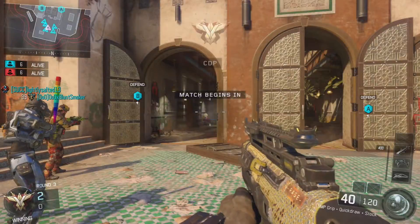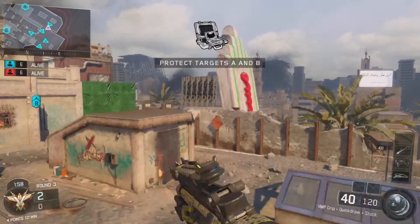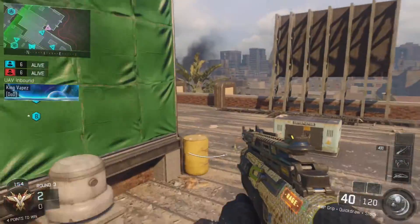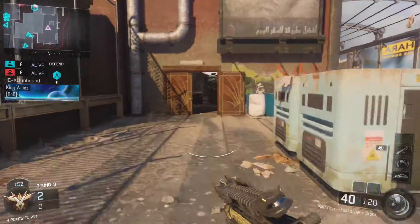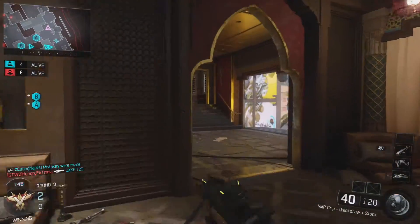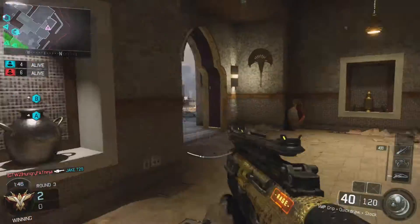It doesn't give you any non-lethal, you have to take it from someone else, and it only gives you non-lethal — wait, no, that's the Gambler. This is the Rogue, and the Gambler is the one that gives you only non-lethals.